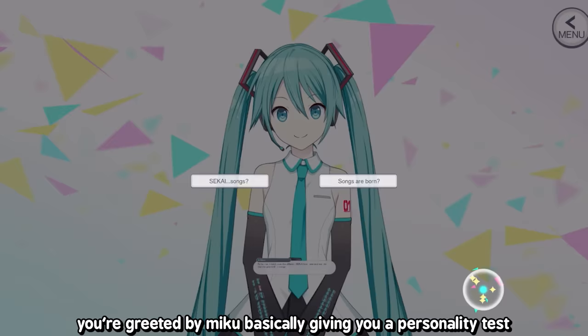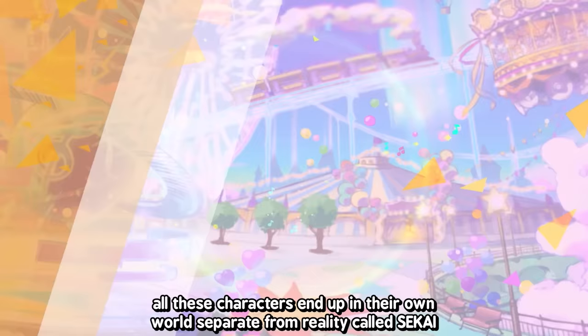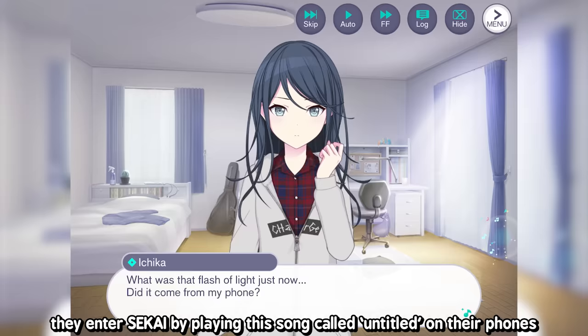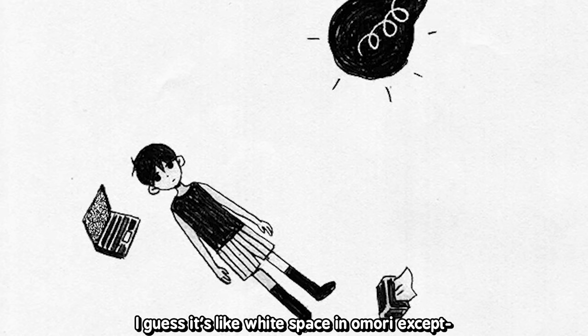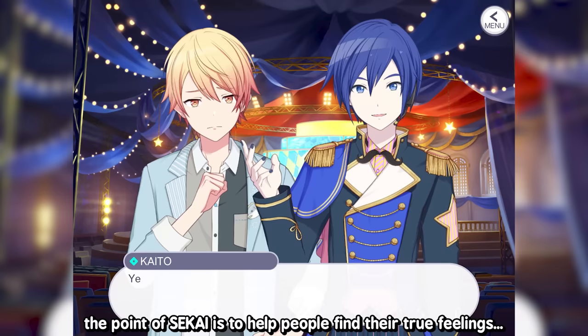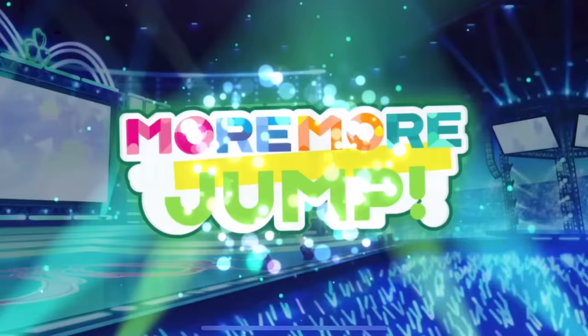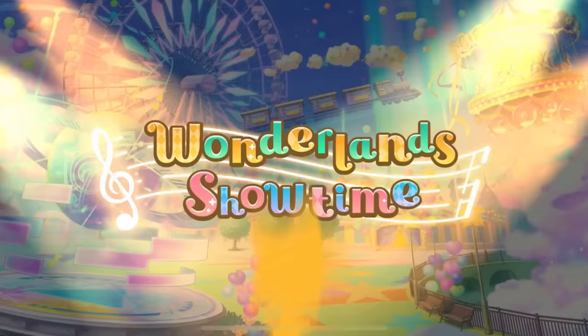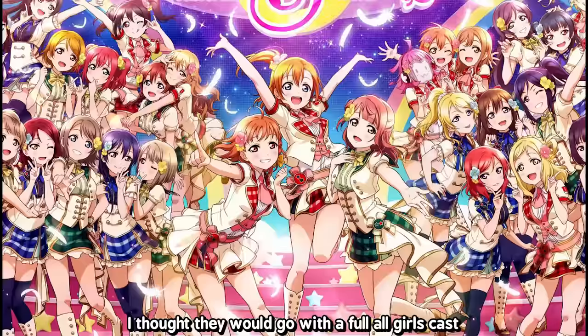When you first start the game, you're greeted by Miku basically giving you a personality test. She'll ask you questions to sort you into one of the five bands and their story. The basic plotline is that all these characters end up in their own world separate from reality called Sekai — they enter by playing a song called Untitled on their phones. It's a place formed from the feelings of people who have issues, where Vocaloid characters act as therapists.